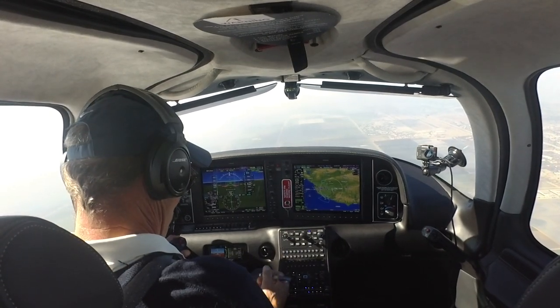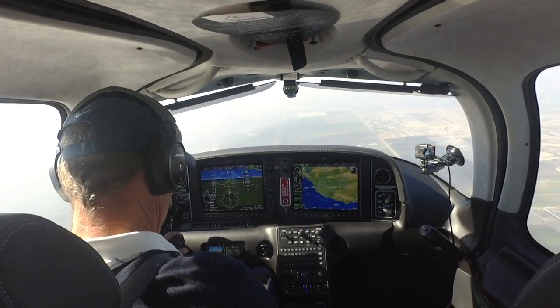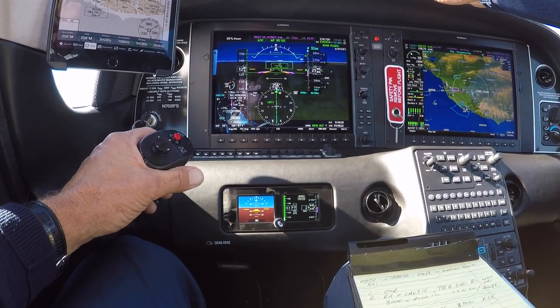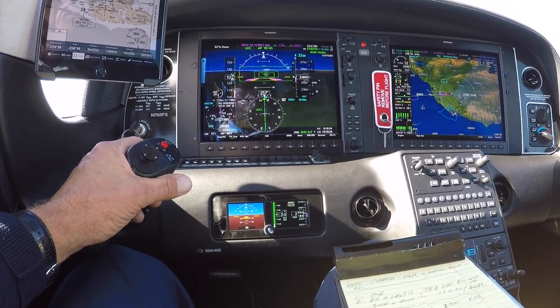Cirrus 768 Foxtrot Sierra, Oxnard Tower, continue inbound number 3, follow traffic in the Avion on left downwind. Number 3, behind the Avion through left downwind, 8 Foxtrot Sierra. Aspen 32 Kilo, number 2 following the Cessna ahead, runway 25, clear to land. Number 2, runway 25, clear to land, Aspen 32 Kilo.